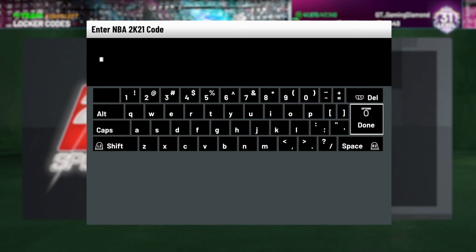Hey guys, welcome back to another video. There is a new locker code in NBA 2K 21 to promote the new glitched reality super packs.